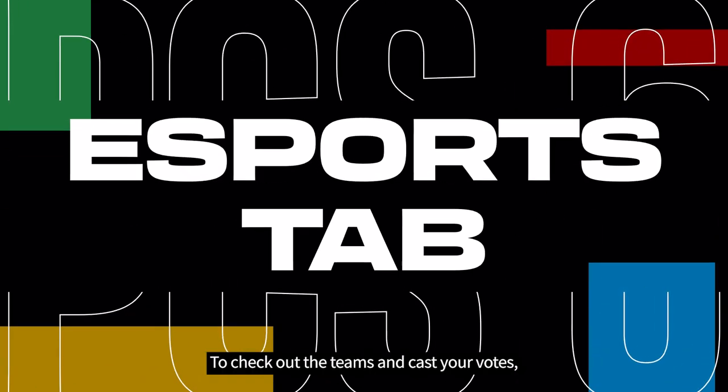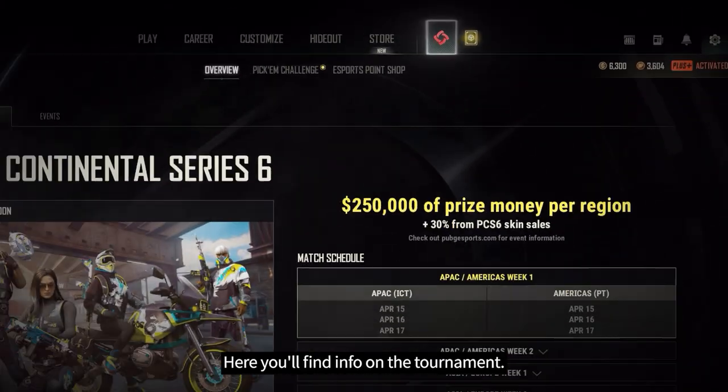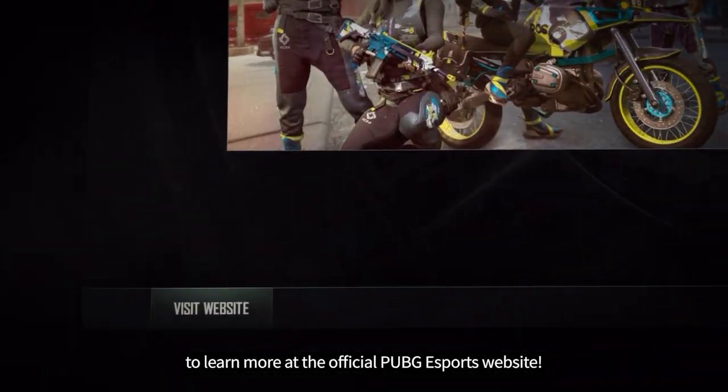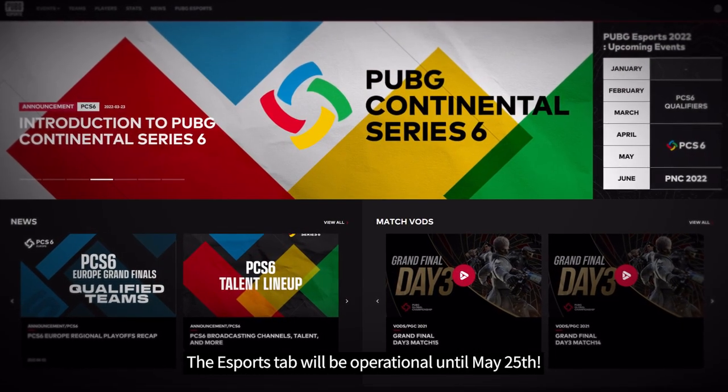To check out the teams and cast your votes, pop into the PCS6 Esports tab by clicking the PCS logo in the menu. Here you'll find info on the tournament. You can also click on the button in the bottom left corner to learn more at the official PUBG Esports website. The Esports tab will be operational until May 25th.